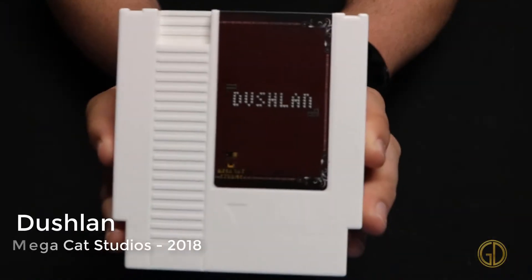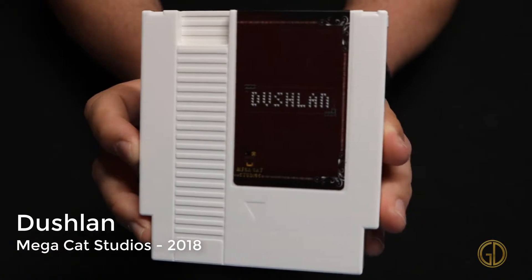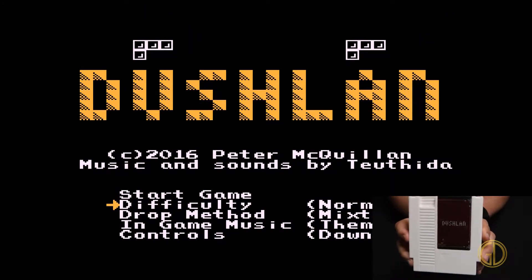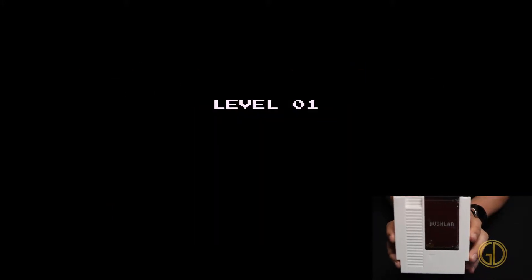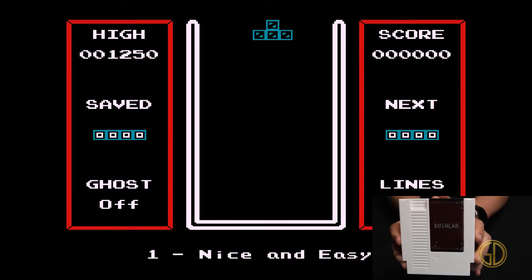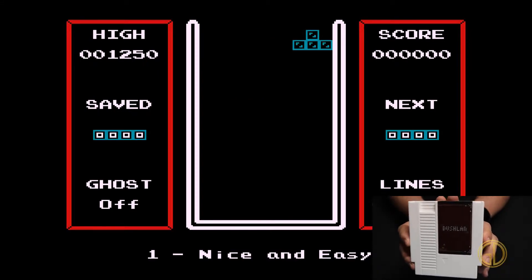Up next we have another homebrew by Mega Cat Studios released in 2018 and this is Dushlin — it's essentially a Tetris game with a few new moves and effects added to it, but at its core it's totally a Tetris game.